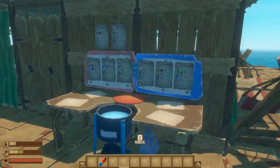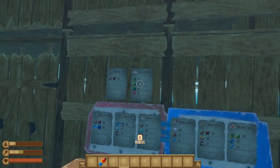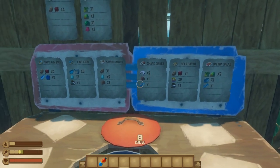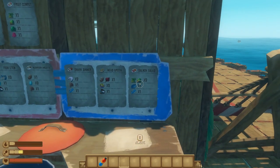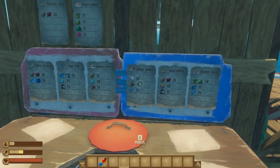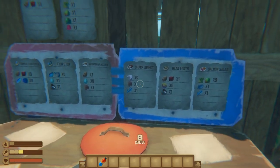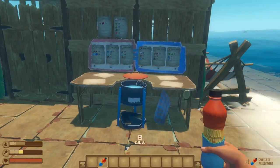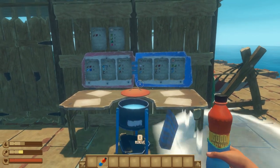Going through all the recipes, the ones that stood out most were fruit compote — the only recipe that raised both water and food — and shark dinner, which raises food the highest and gives you three plates, while others give two or one. The only downside is that silver algae and mushrooms both require visiting the animal island. That is how you use the cooking pot and all the recipes in Raft — thanks for watching and I'll see you next time.